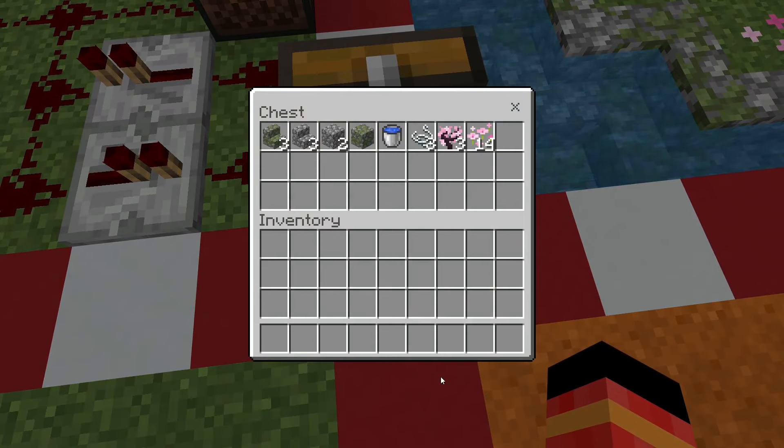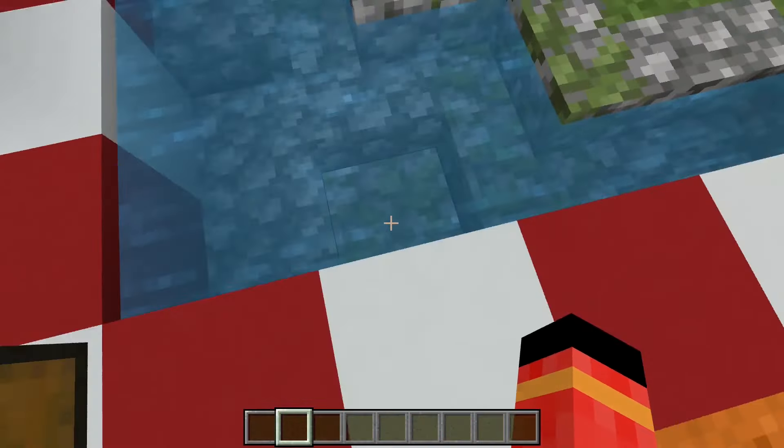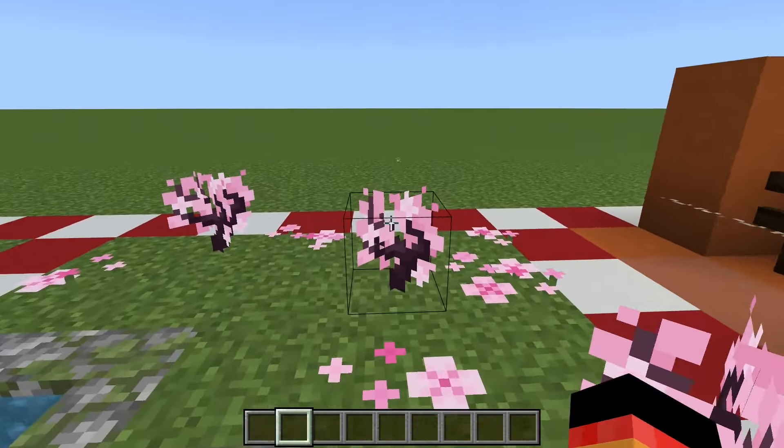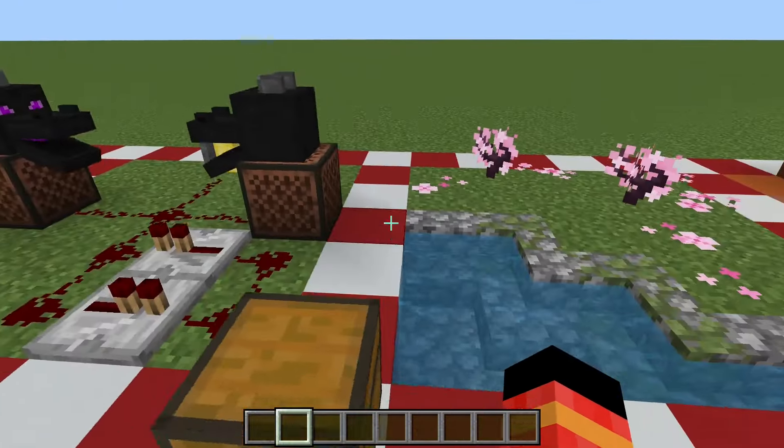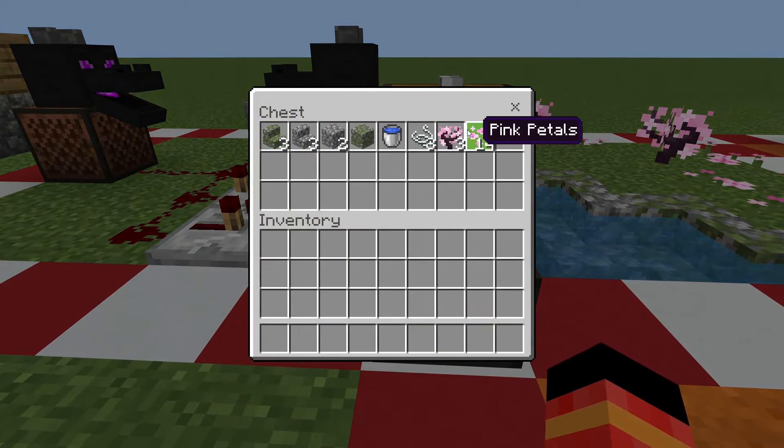This is a simple cherry biome build. These are the materials you need, including some cherry blocks. Put string on the cherry saplings to stop them from growing.